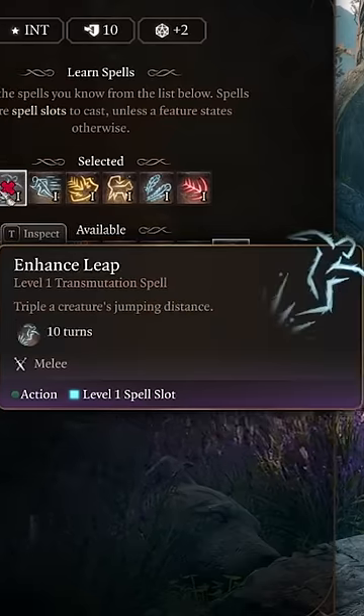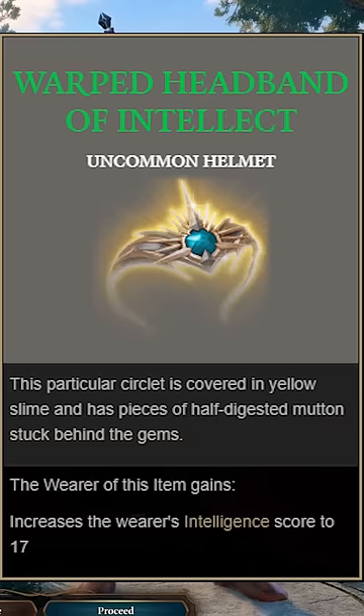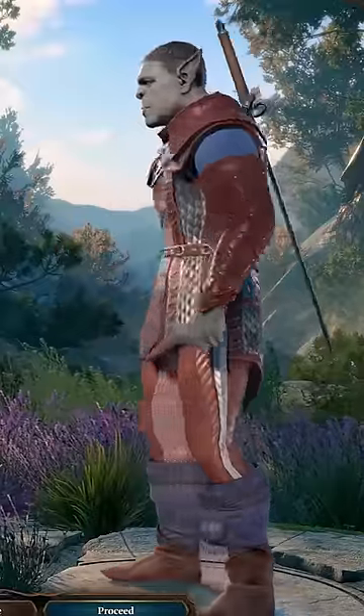Ritual spells you can use to boost mobility, and a plus 5 AC as a reaction. Find this headband, and respec those Intelligence Points into Dexterity as soon as you can. How would you change up this build, or use...